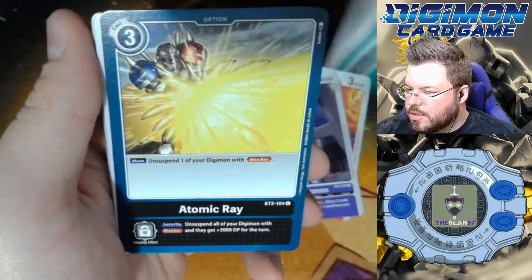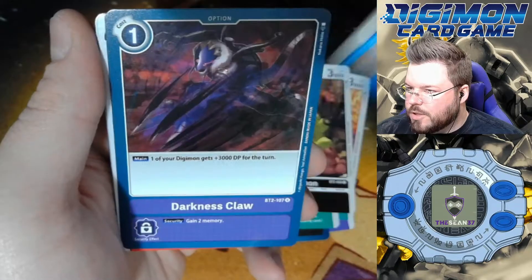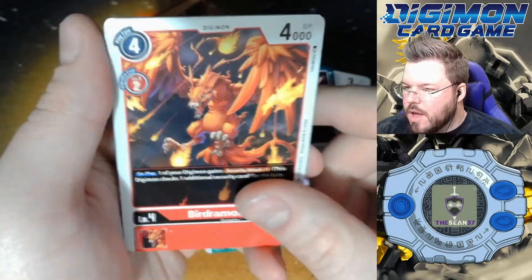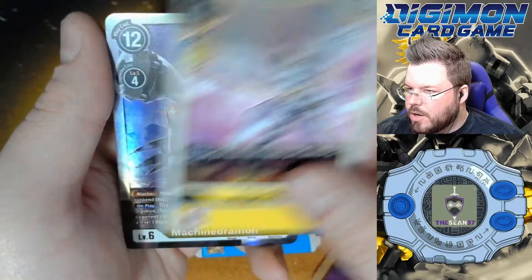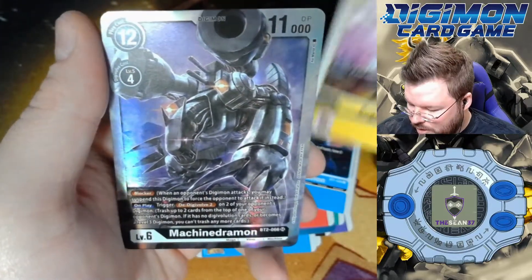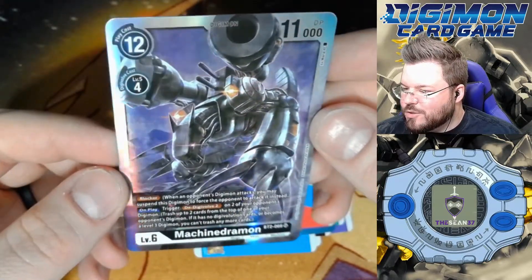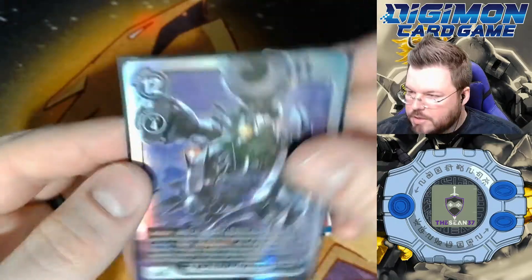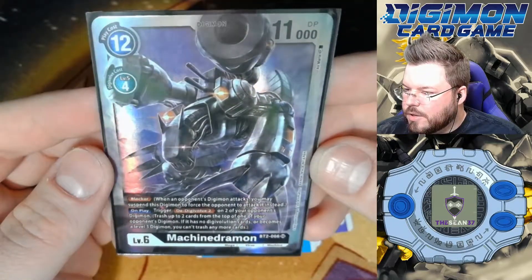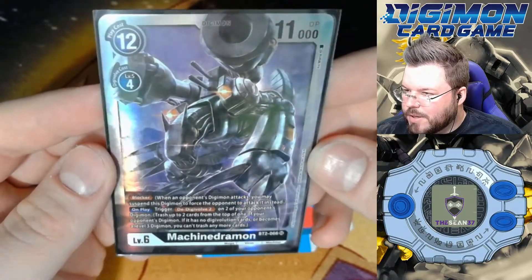Gilmon, Pumpkinmon, Digitamomon, Atomic Ray, Kokuwomon, Numomon, Armadillomon, Darknessclaw, Birdramon, Weregurumon, Angemon is our rare, and Machinedramon is our third super hit of the box. This is actually our first regular super Machinedramon. Very pretty card. His alt art obviously looks better, but we have not pulled this card yet and I do want this card. Such a cool Digimon.